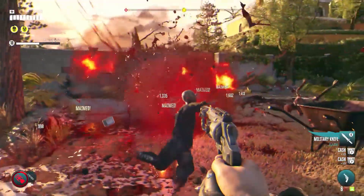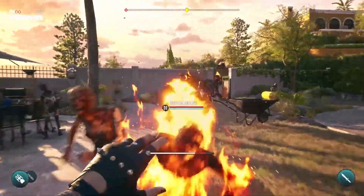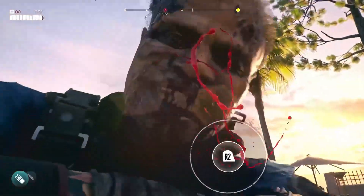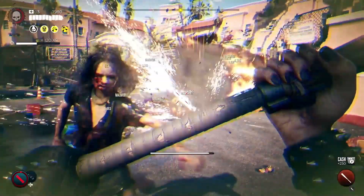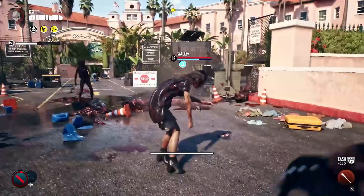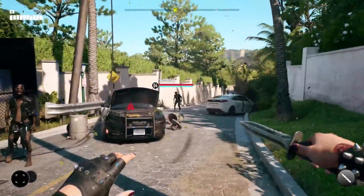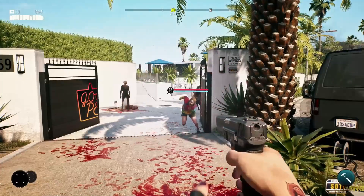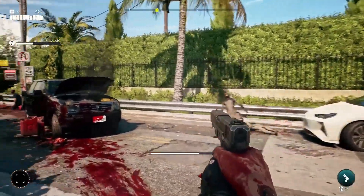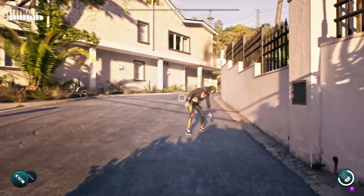Dead Island 2 has undergone significant changes from the original game. One of the most noticeable differences is the separation of the map into districts, introduced to provide a new level of gameplay. The combat still focuses on melee hack-and-slash action but has been considerably enhanced since 2011. The game has introduced the Flesh System, which features anatomically accurate graphics that aim to create an 80s horror atmosphere evoking both horror and disgust. Players can customize their abilities with skill cards that can be collected and added to their deck, enabling a customizable playstyle. The combat sandbox, described as a symphony by game director David Stinton, offers a variety of ways to enhance gameplay.